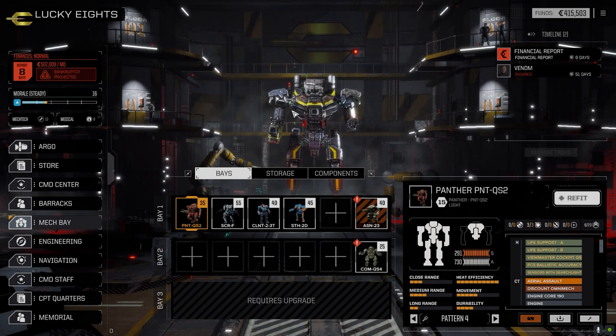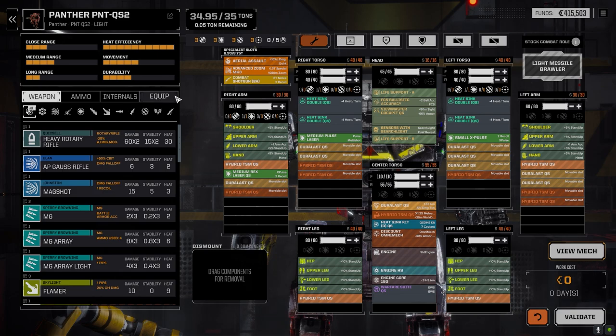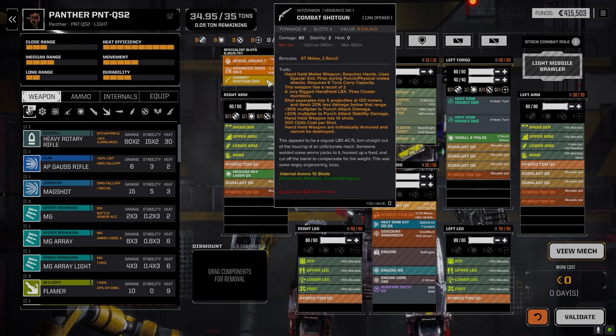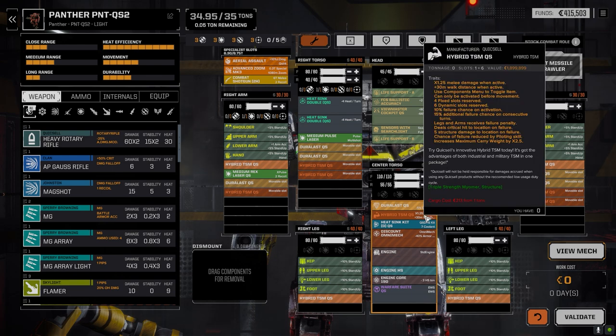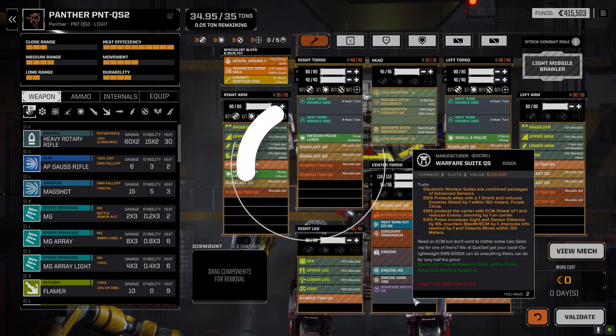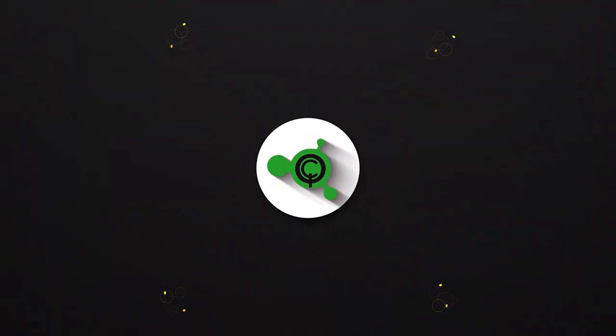We moved all that gear over into the Panther. It's pretty much the same loadout as we had with the Commando but slightly different. I was able to find an advanced zoom in the store - I bought that, which was about 200 or 300,000. We were able to drop the combat shotgun in because we put in the hybrid TSM, and this time it actually goes in. We've got the Rex laser, the medium pulse, and the small X-pulse in here.